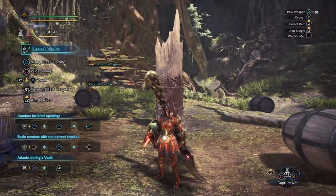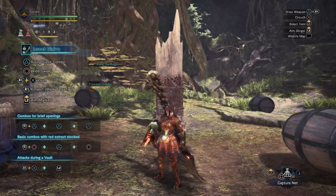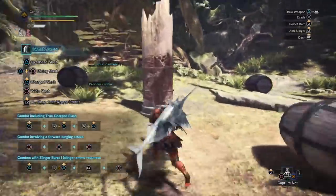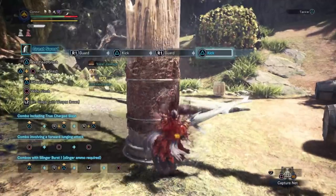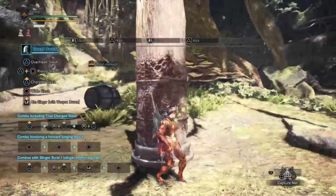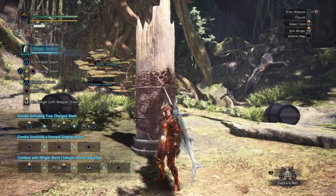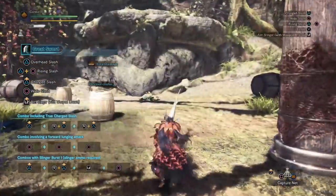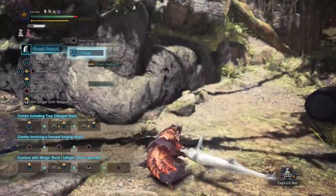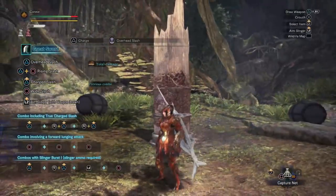With the insect glaive it takes around 38 hits to kill yourself from 150 max HP, from which you can determine it's roughly 4 HP per attack. With the greatsword it actually takes fewer hits to activate — just 5. The way it works is every weapon has a different amount of damage you take per hit: insect glaive is 4 damage, dual blades is 2 damage, greatsword is 8 damage. Once you reach 40 HP of damage taken on hits that actually land on the monster, the recovery activates — if you whiff and don't hit anything, it doesn't count.